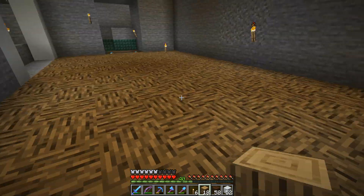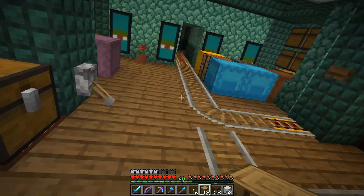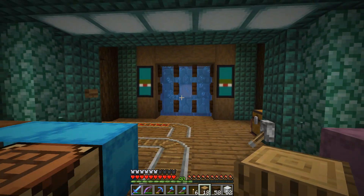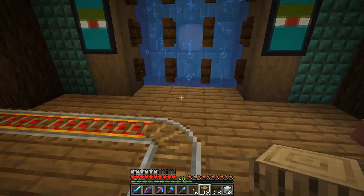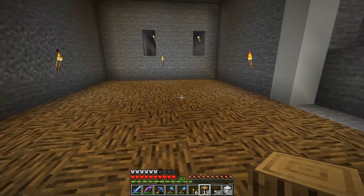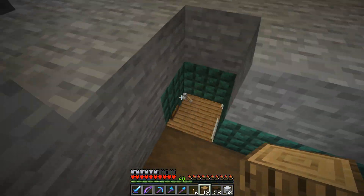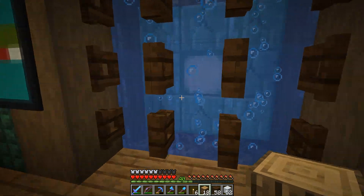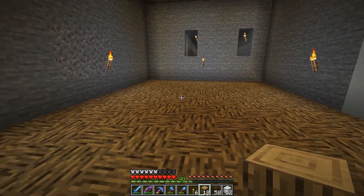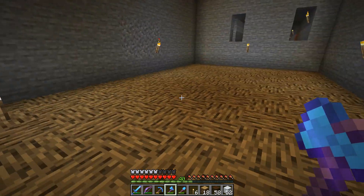I've been working on clearing out this hub area and I have a very simple transition from this lower section up there at the moment - might change this out, it could be just temporary. I did need to get up a little bit higher because the redstone I need for this area needs to be four blocks deep, so I need to raise myself up and we've got enough room because the bedrock is right down there.